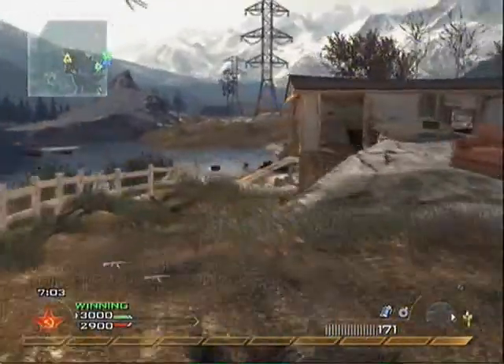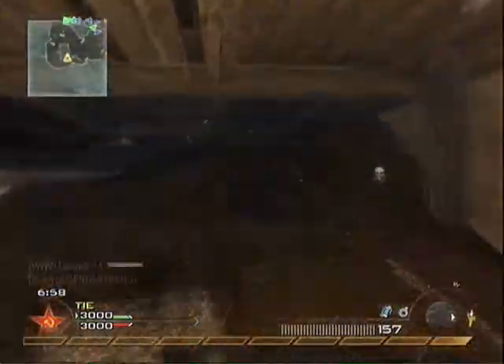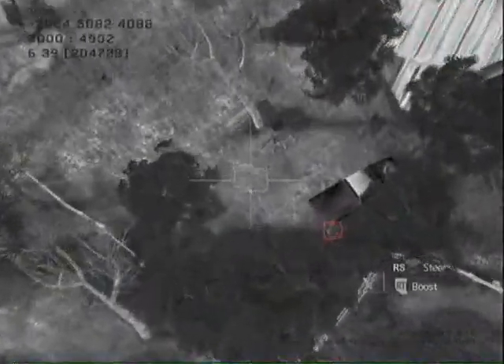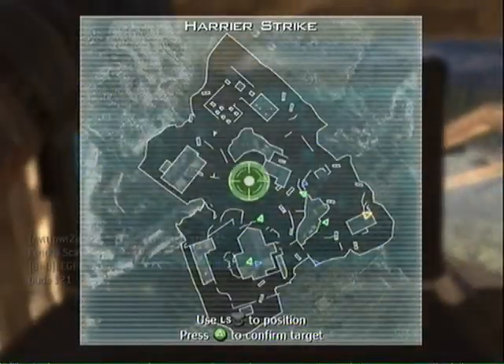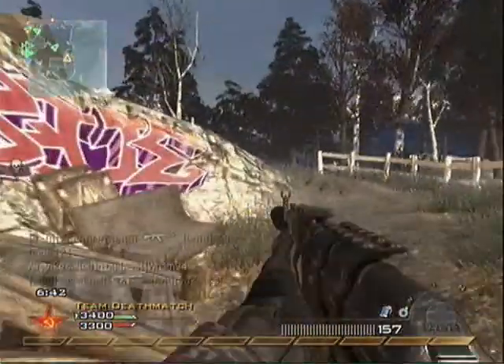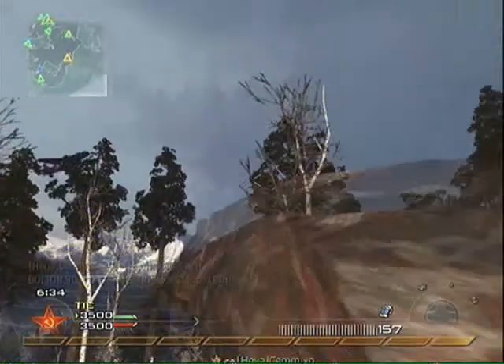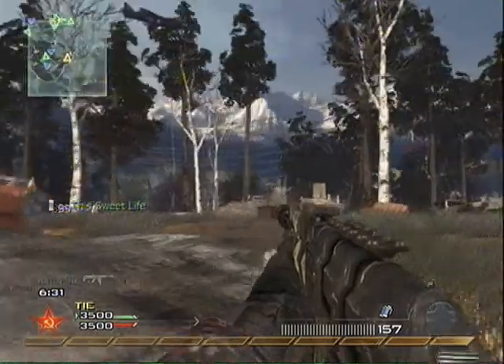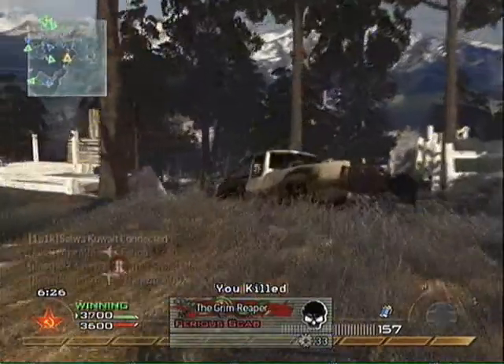I head over to the boathouse to hide underneath — it's a nice safe place to use a predator. I think I get a double kill. Friendly predator missile inbound, though I only get a single kill. Friendly harriers inbound. I usually go for the centre of the estate for the harrier — after the air strikes it's still got a good view of the map so it can start picking people off. My kill streaks are set up as predator, harrier, and AC-130.